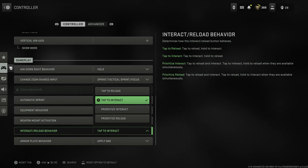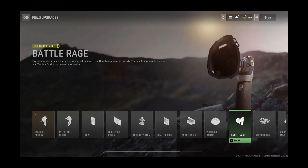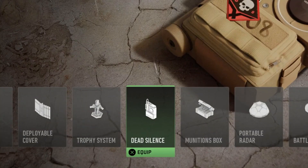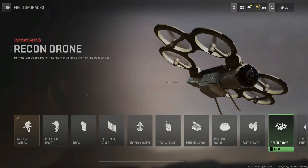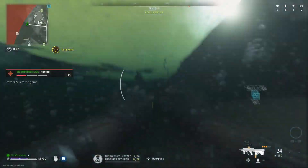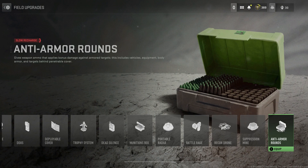The next step is you want to find your field upgrade. This works with several field upgrades, including battle rage, DDoS — you've never been able to get unlimited DDoS, but you can with this. You can also get unlimited dead silence, which is perfect if you want silent feet. It also works with the recon drone, perfect for regular battle royale, where you can mark enemies and have a personal UAV at all times. And finally, it works with anti-armor rounds, which give you more damage with your weapon — very useful.